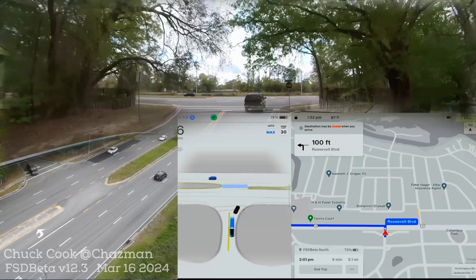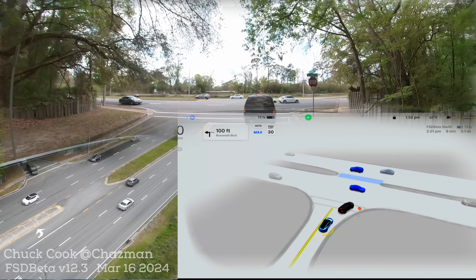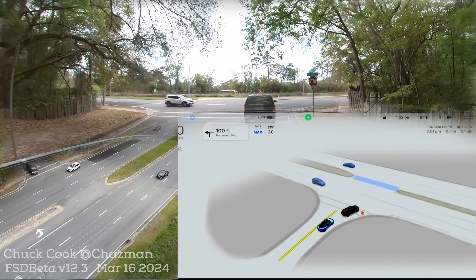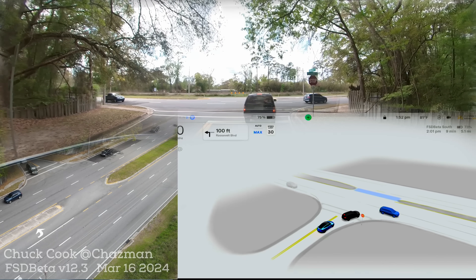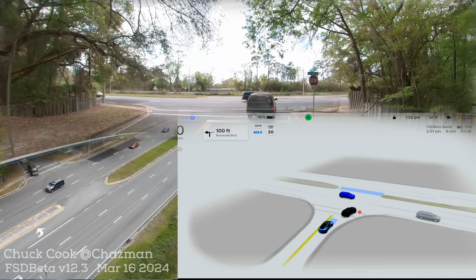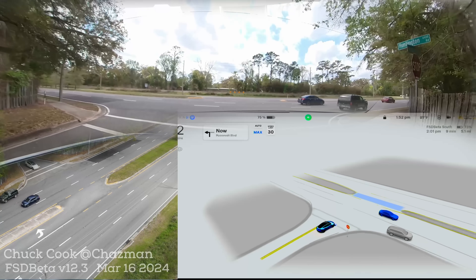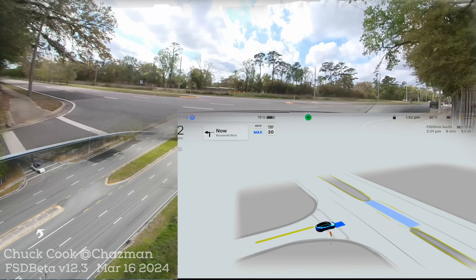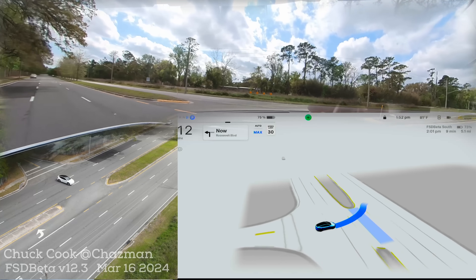Here we go. This time we got a lead car but that car is going to the right, so we're going to the left — we just have to wait our turn. It'll be interesting to see if it does another NHTSA stop or if it counts this as our stop, as the lead car is just waiting for its gap to turn right. You can definitely see the median network is still being displayed. Looks like there's another NHTSA stop and now a creep — it did a second stop. We're wide open to the left. Okay, it didn't hesitate, and we're wide open to the right.